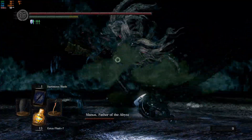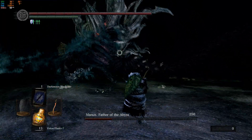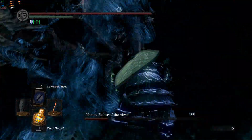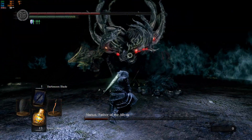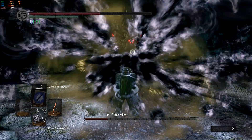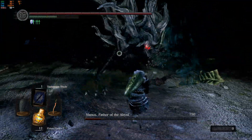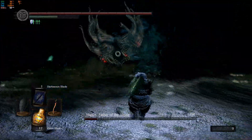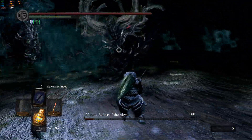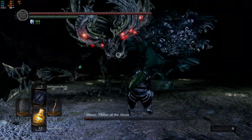I used two hits there — that's risky, I don't recommend doing that. He has so much health. Using the talisman is actually more easy and consistent than trying to dodge. That attack has tracking on it, and he uses it if he thinks it's your biggest weakness. Welcome to new game plus six and above.